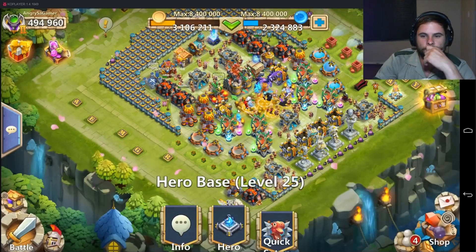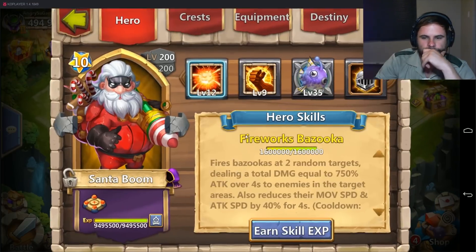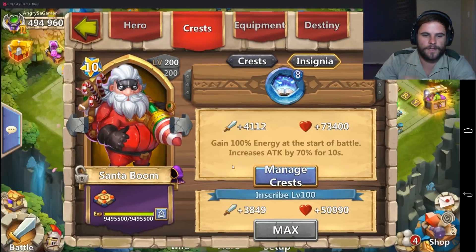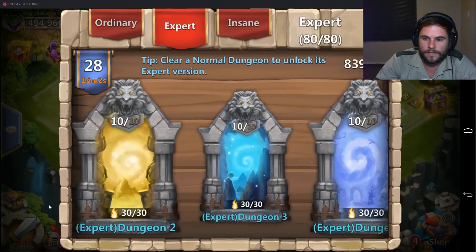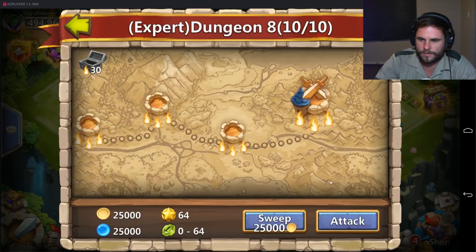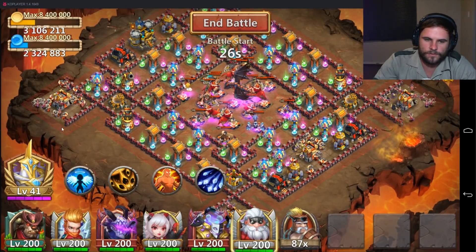I don't think Santa Boom is that strong, but how do I measure him doing damage to a boss? I'm gonna go into expert dungeon 8 through 10 — expert dungeon 8.10, that's what I'm trying to say. I've got all those bosses in the middle, hopefully we can get Santa Boom to proc on those bosses.